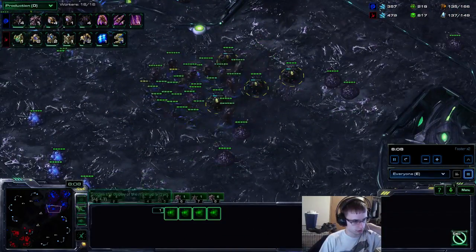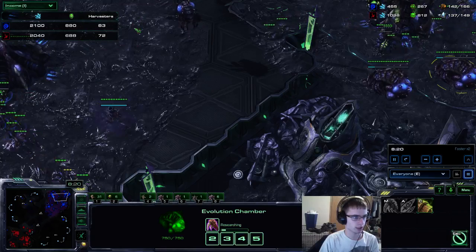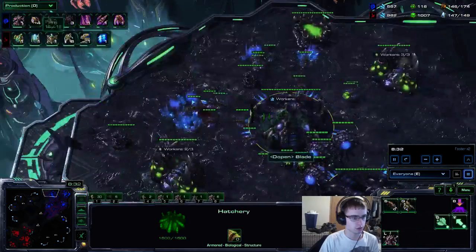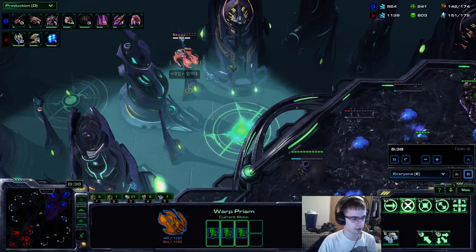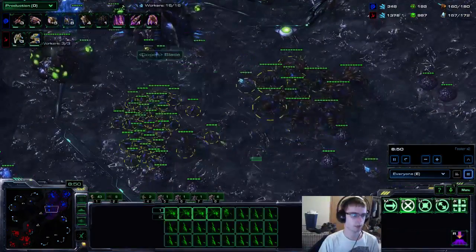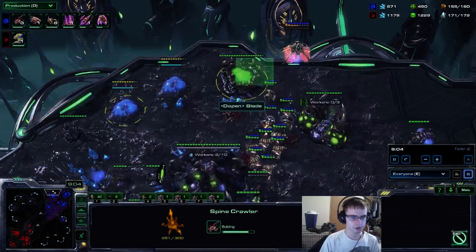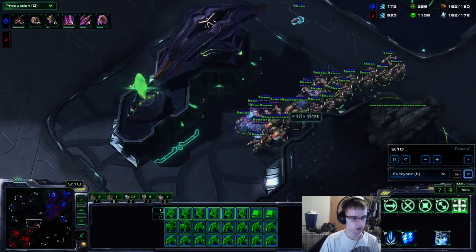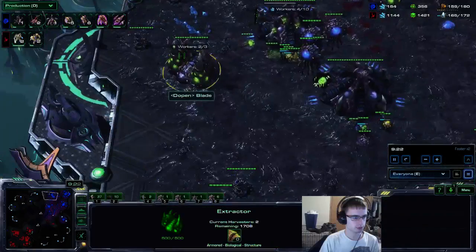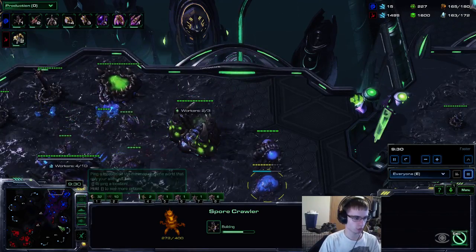Here come the lurkers. Tunneling. We're very even in army supply — or he's actually ahead. You want to have about 75 drones, no more, but 82 is okay. Because with this style, the stargate and warpgate play can be very difficult to deal with. Once you start getting your army composition going and have the extra minerals, you want to place spore crawlers in key positions. He found the one weakness I had and he's trying to push, so they don't do too much here.